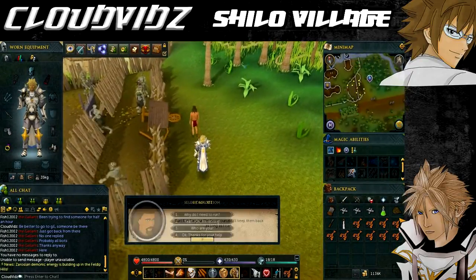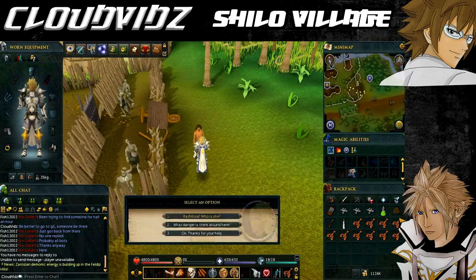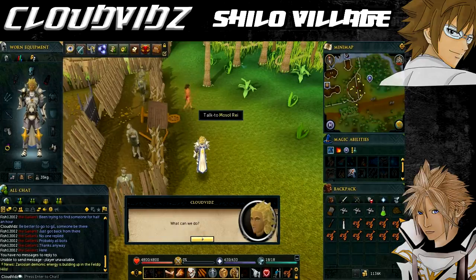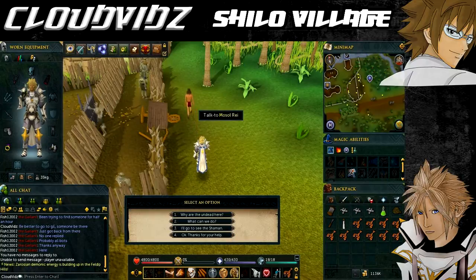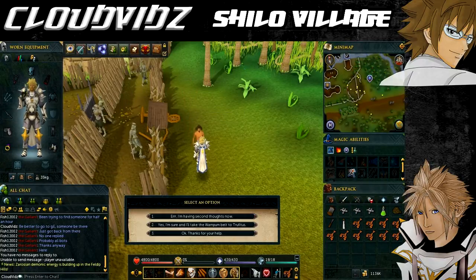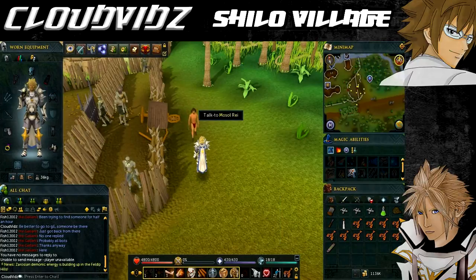Once you finally arrive, you want to speak to the man outside called Masol Ray and he'll instruct you to run for your life. When you ask for a reason, he says that the village has been overrun by zombies being commanded by the Queen of the Dead. Offer to help and he shall direct you to Trufetus, an elder of the Tybro One Eye Village. After you agree, he will give you a wampum belt to show to Trufetus, which will translate what is happening.